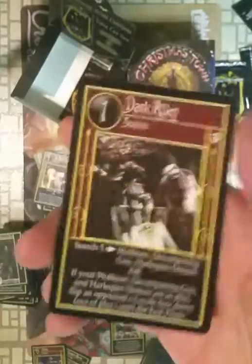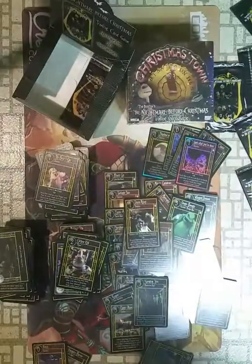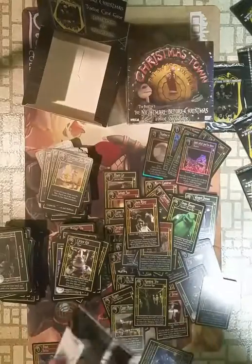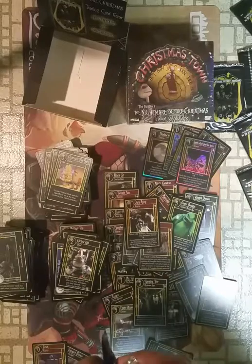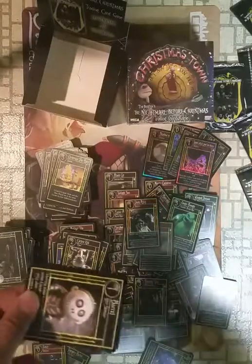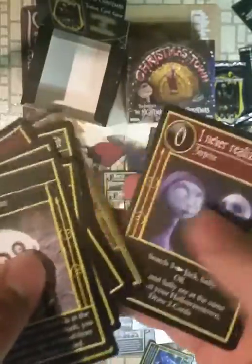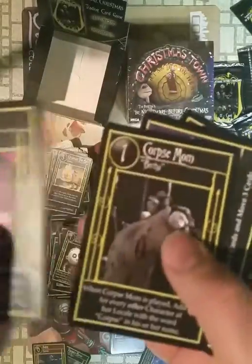Dark Alley. Man, another Dark Alley. Don't know what happened with the first two boxes — not a duplicate rare in them. I really wanted a Gatekeeper; only have one of them. Another Zero — two Zeros in this box. Just remember him because I like him. Don't know if he's good.